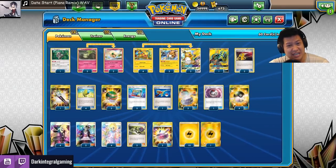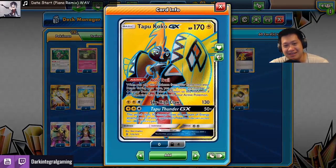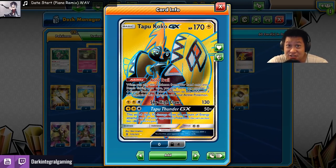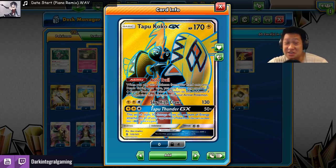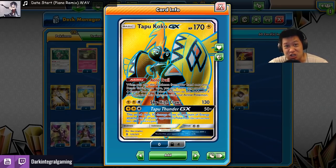For one-shotting and getting three prize cards — that's gonna be worth it. Any tricks to this? One thing special about Tapu Koko GX is when you play them on your bench, you get to move all energies no matter where they are. You only need three energies for Coco. That's how you finish off the enemies.